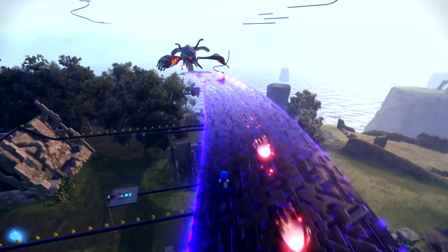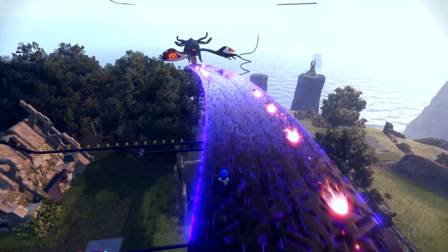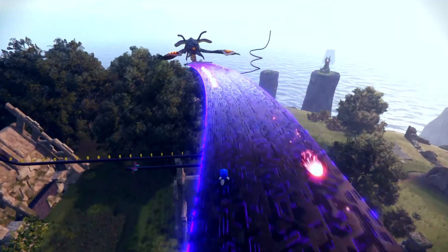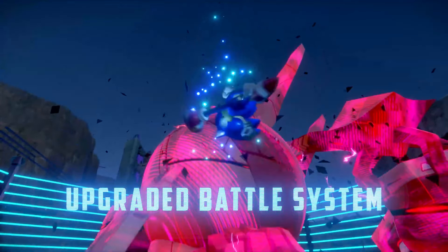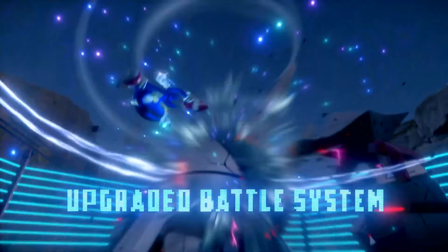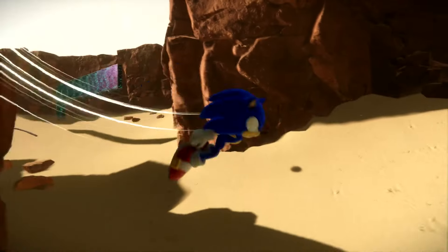Then we see more gameplay of the flyer boss, and it really does look like you can fly everywhere during this fight — it just keeps going until you defeat it, and we see parts of the island we haven't seen yet. Still pretty cool; the flyer boss is looking sick. In the Aris Island boss fight, we can see some walls in the background — I think those might be the ancient defensive walls and laser cannons mentioned in descriptions of Aris Island. And you can clearly see that the running animation around the boss has been fixed — Sonic actually runs around it properly now instead of having his legs sticking out. Looks a lot less janky.